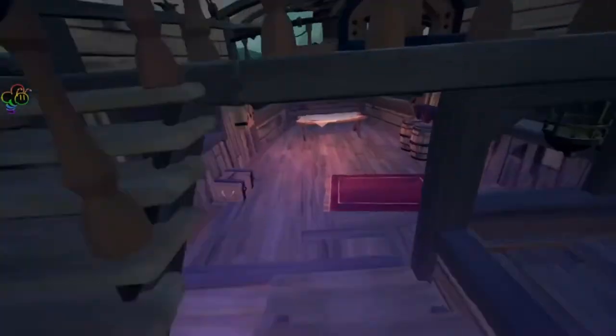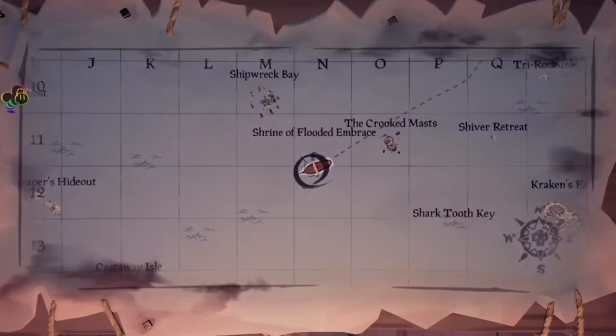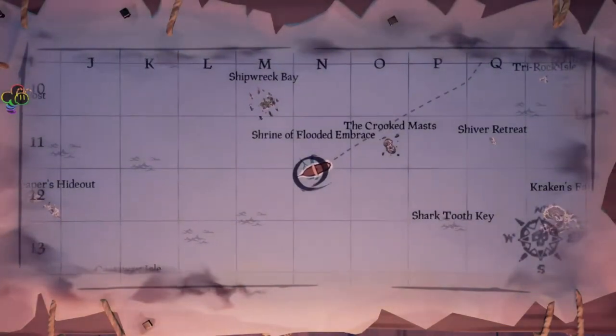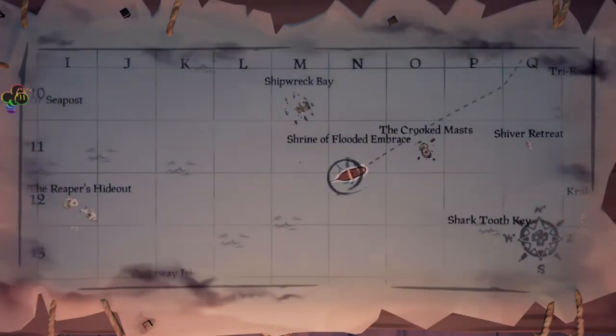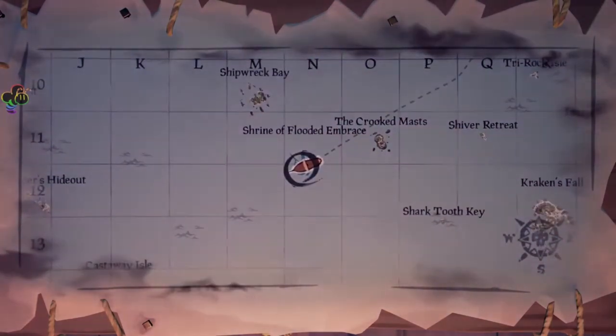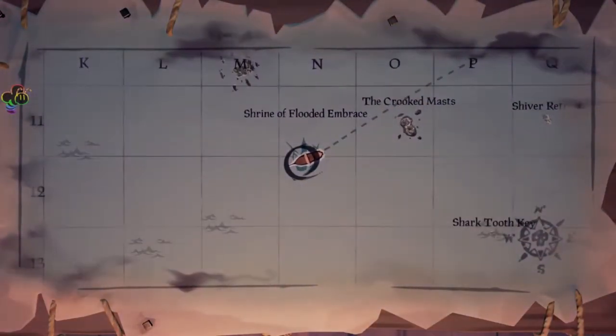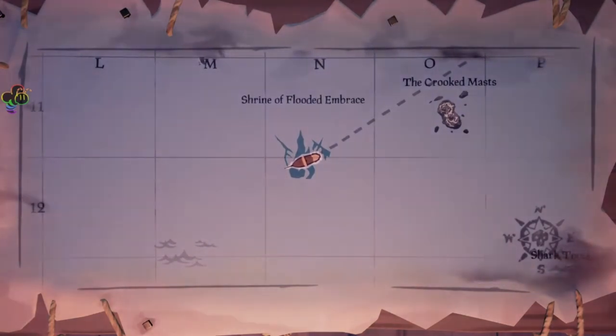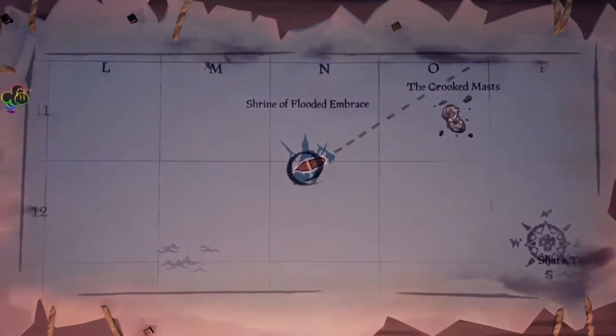Our first location will be the Shrine of Flooded Embrace. This is close to Crooked Mast, between tile 11 and 12, letter N. This location requires nothing special — you just swim straight down, grab the breath of the sea, drop it into a mermaid statue, teleport back, and you're on your way.